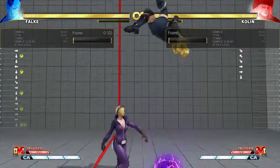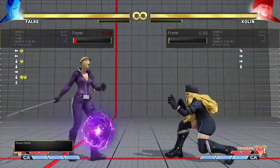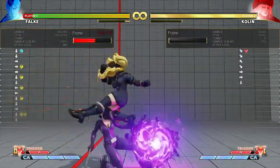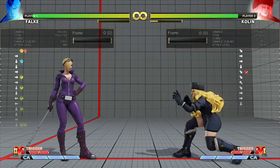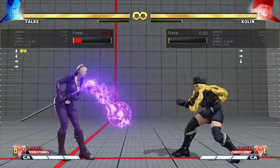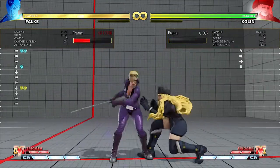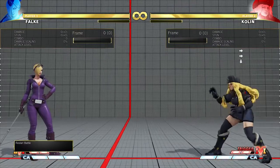You don't have to use staff normals that hit down there. And then you can use it as an easy anti-air — a high-damaging anti-air. Or just throw it out in neutral, beat buttons, beat other things.